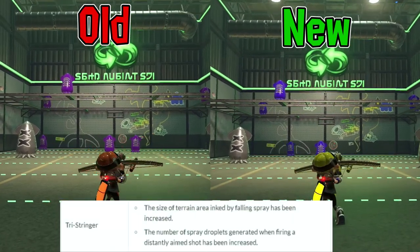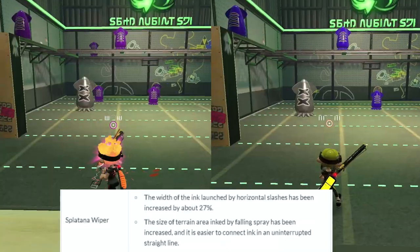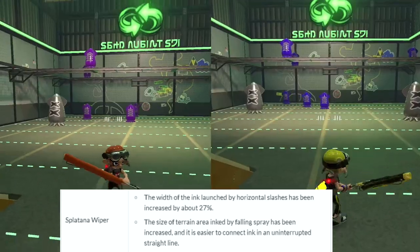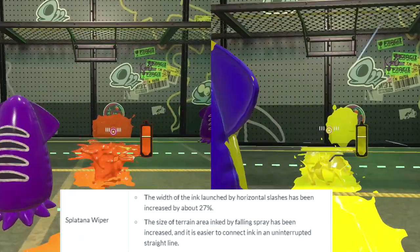The Tri-Stringer received an increase in Turfing Power, which allows it to paint more efficiently now. Before the patch, the Splatana Wiper's horizontal slashes were terrible at turfing evenly and using it for movement was also pretty bad. However, the Turfing Power was increased by 27%, allowing it to do both way more consistently.